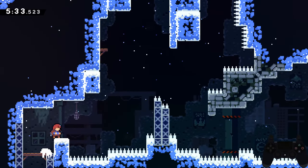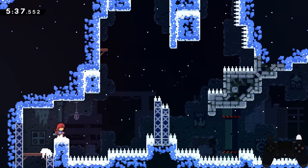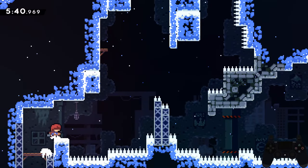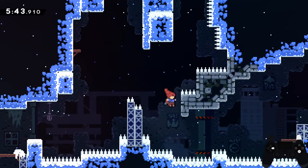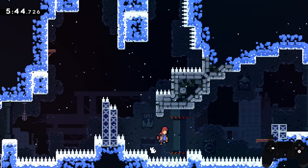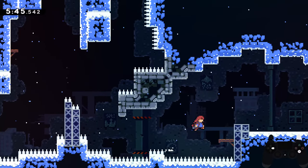As we get closer to the end, this room can really stop you in your tracks, seeing as it takes the principles of the falling spike jump from a few rooms ago and the most difficult ledge jump yet. First, make sure to jump as far away from the ledge as possible, then jump to the next wall and perform a falling spike jump. This will launch you and you will need to control yourself in the air to land onto another set of spikes to perform one last falling spike jump.